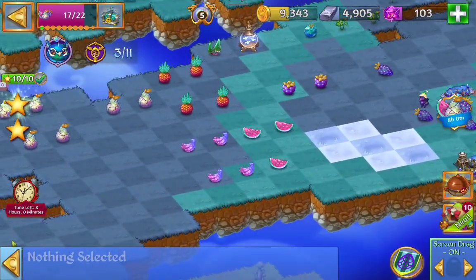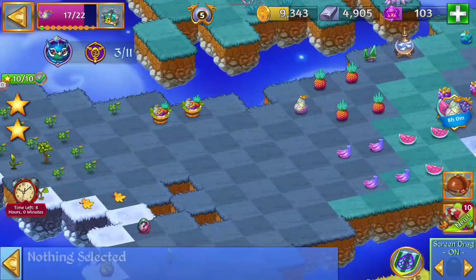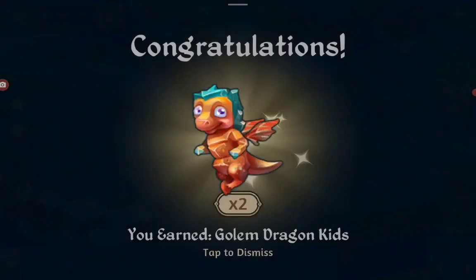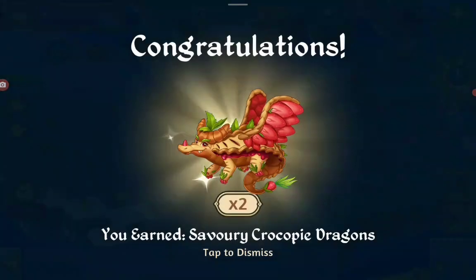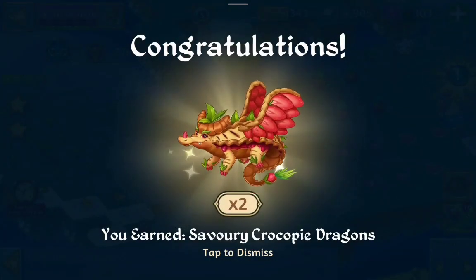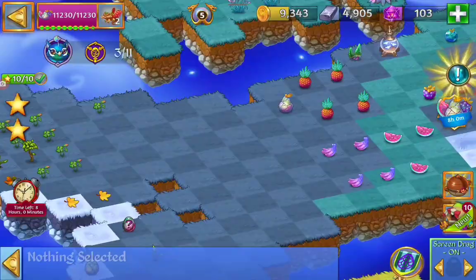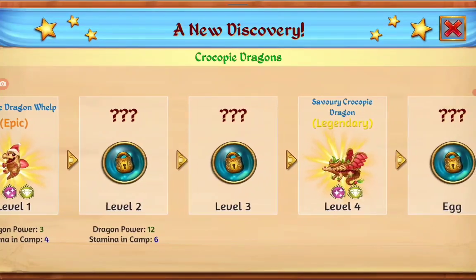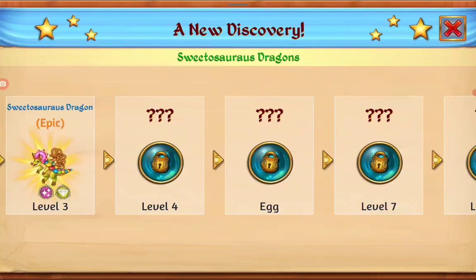Now we're just going to merge our Level 8s and we can collect our Reward Item — get our new Dragons. The Sweet Dragon and the Crocopy. So we finished the event. We got some new Dragons we discovered: the Crocopy at Level 4, and the Sweet Sorius Dragon.